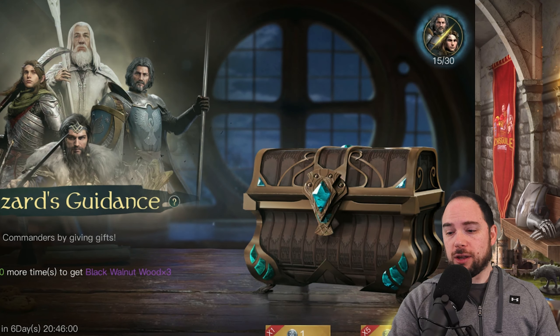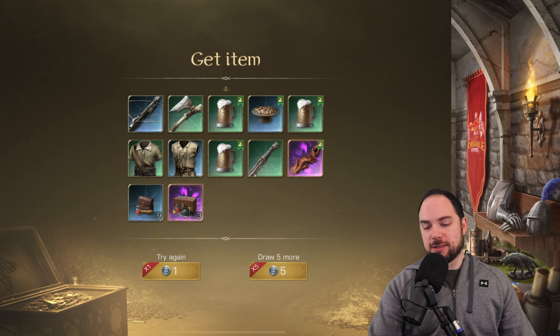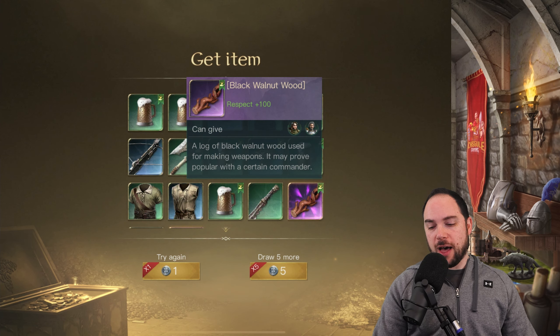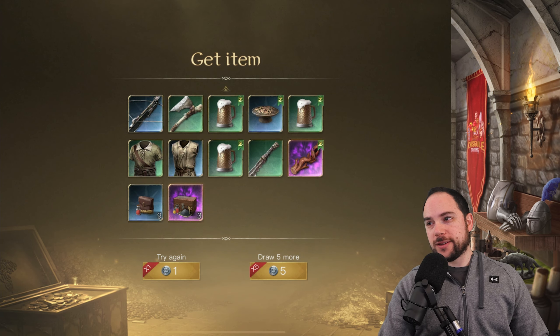I feel like I'm doing okay but not amazing. We could really stand to have the luck kick up a bit here, and that has not happened yet. That's a big fat donut pull — nothing, zero. Yikes. Black walnut pity item — we went to pity on that one.